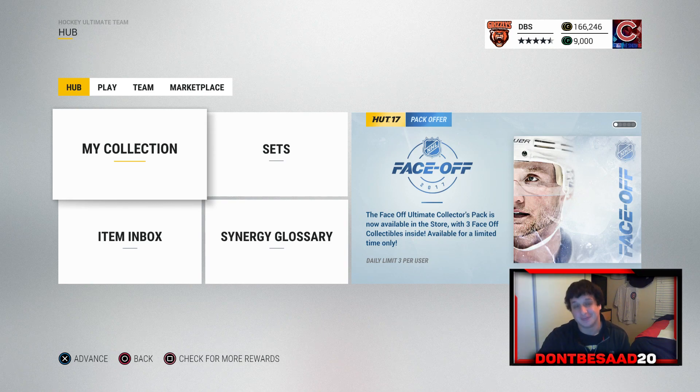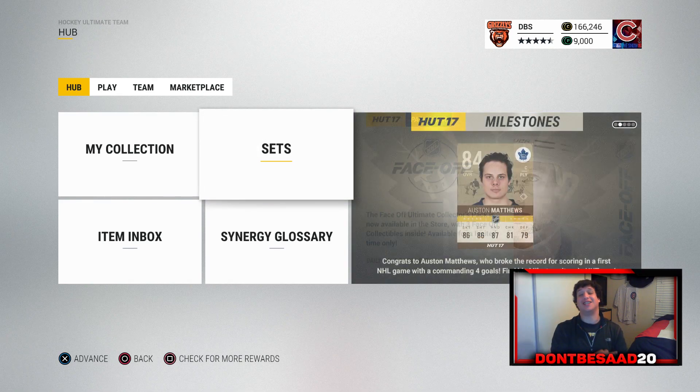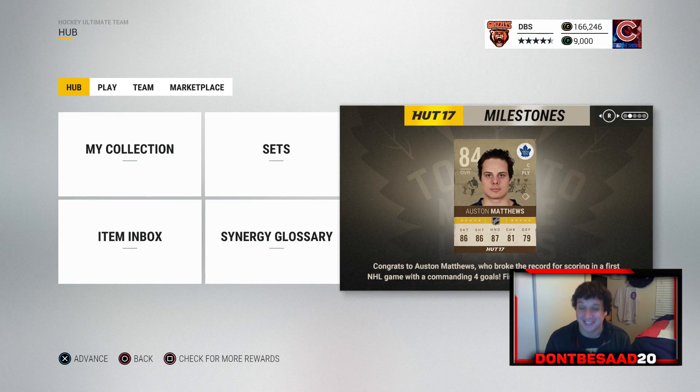I know it's two pack openings back to back, but with these cards out today, I have to. As you guys can see, the Austin Matthews Milestone card is out. Not only is it the first Austin Matthews card on the Leafs, it is also going to upgrade whenever he gets gold, so it's pretty valuable. Because if he gets upgraded to say an 86 overall, this card is going to be an 88 overall. So potential for growth in this card is pretty huge. And it's Austin Matthews, four goals in one game — pretty damn cool.